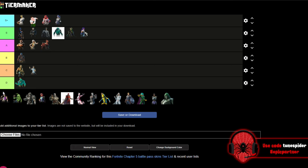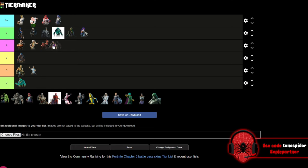Up next is Ringmaster Scar — this one's interesting because I'm not the biggest fan of her base version, but I love her hyena helmet version. For that, I'm putting her in A, because the hyena version is so sick. If that were the base version, the skin would easily be an S or S Plus for me.